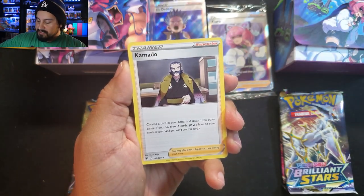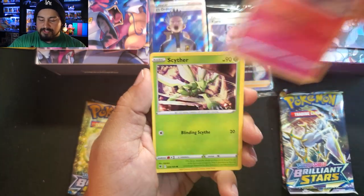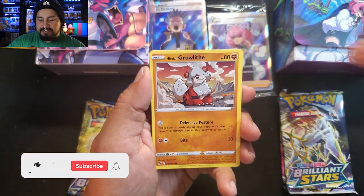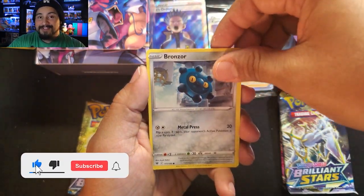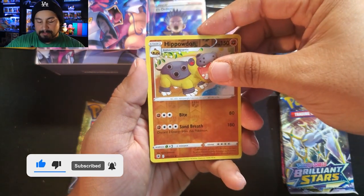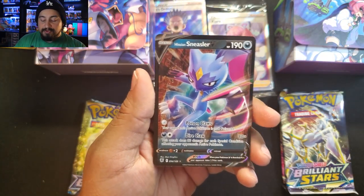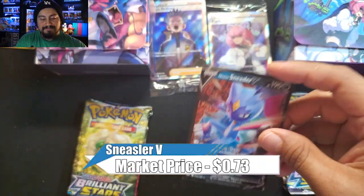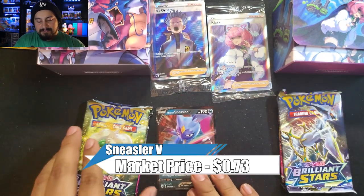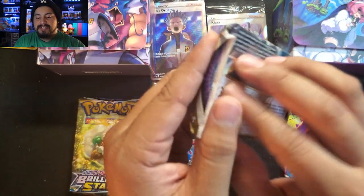Starting with a Steel energy. Let's have an ultra please. We started off with two Hobbies — let's get an ultra somewhere in here. Growlithe — my boy's there so we got something. Palafin. And we do — Hissian Sneasler! We got our first ultra on the board. Nice, I'll take that. Let's get into Brilliant Stars now — the big one here is the Charizard, and also the RC Rainbow Charizard.